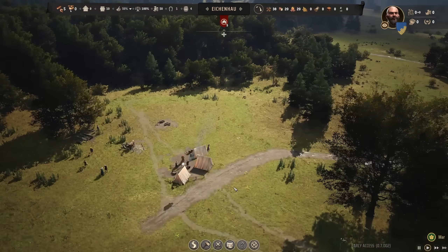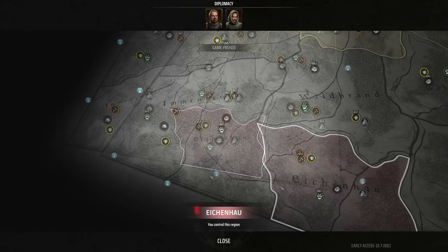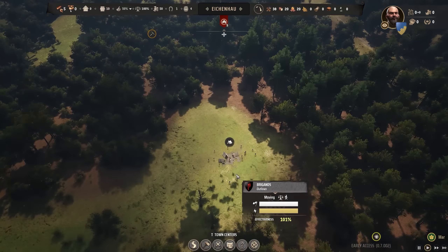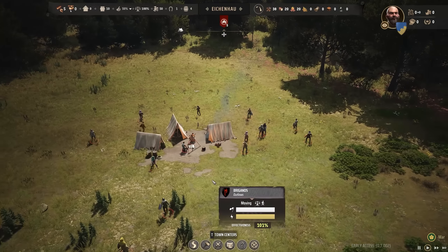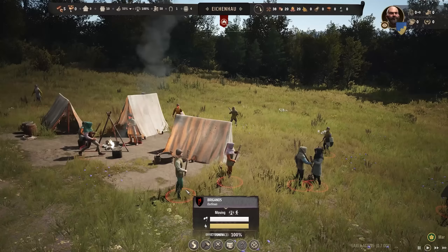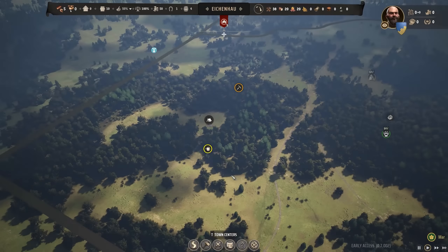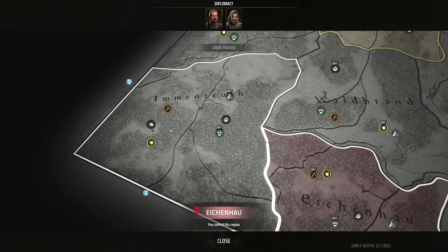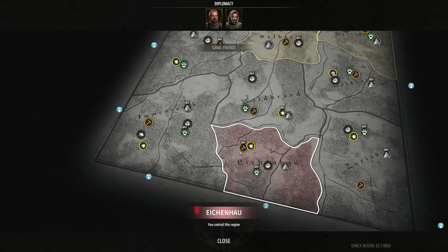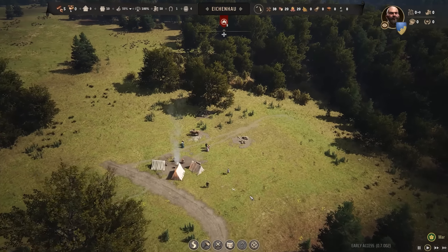Our plucky little band of adventurers. Worth mentioning that the actual first bandit camp is right next to us. A bunch of good-for-nothings scrapping with each other testing out their equipment. We'll feel their wrath soon enough, so we've got to basically prepare to be ready for their first attack. Also, multiple bandit camps can start to pop up in the same region and really make it a lot tougher to conquer them over time. Alright, focusing back on us - let's get building.